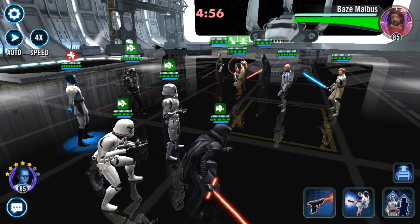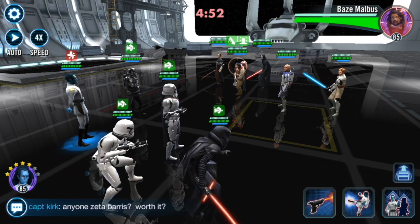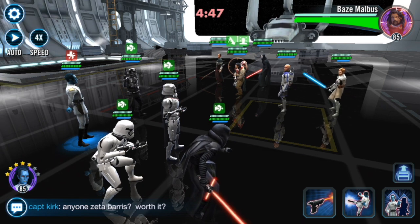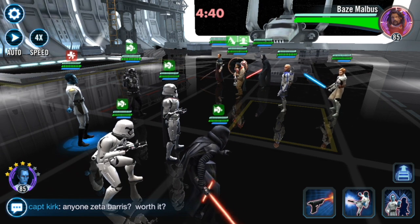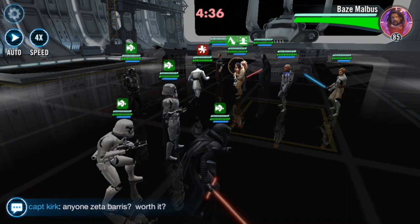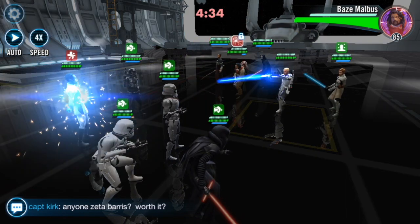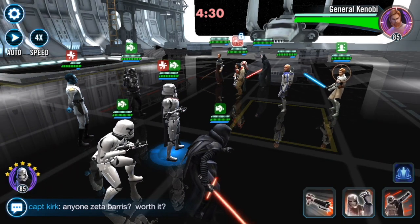Just so you know, without having to fast forward, my Thrawn is at 258 speed which basically guarantees that he goes first in most battles. What I'm going to do is fracture Base. The reason I want to fracture Base is because he has a group dispel and I don't want him to get rid of all of my advantage on my team. So I'll fracture Base, which will set off General Kenobi's taunt, and then go straight into killing General Kenobi.